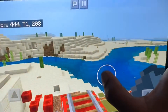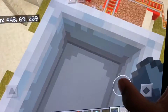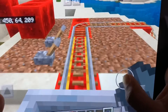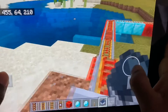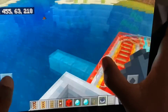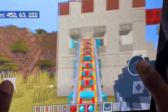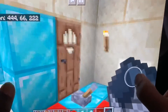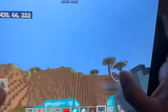Then there's a big jump over here that you have to jump and make it. And then it goes over the water and into this house and over my house.